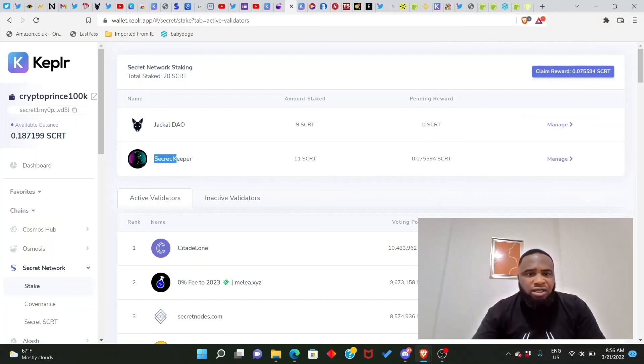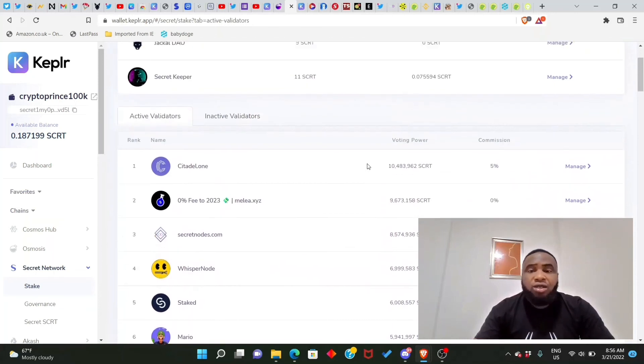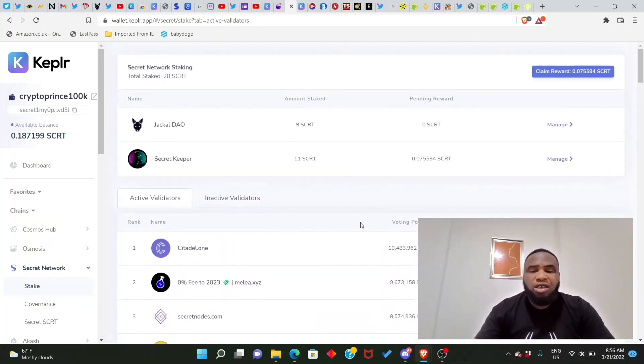I also have 11 SCRT staked with Secrets Keeper validator and can already see rewards accumulating there. With this staking setup you will be eligible for the upcoming Jackal airdrop and receive a 2x airdrop bonus. That's all for now — ask questions in the comments, subscribe, hit the notification bell, like, comment, and share. See you in the next video!